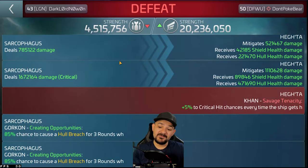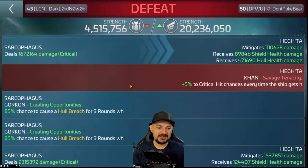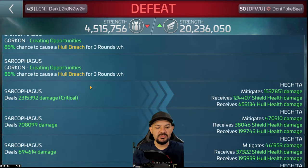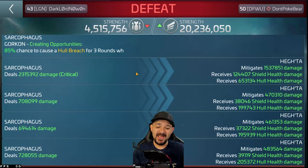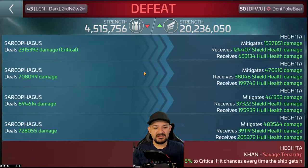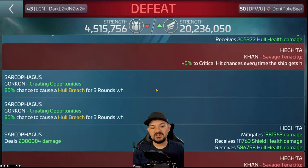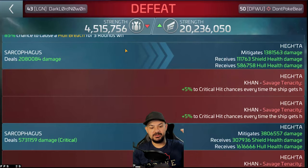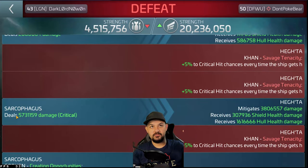The next volley from the Sarcophagus — probably kinetic — did about 1.491 million damage. He was able to mitigate 990k but 420k went right to his hull. Harrison's next round was about 785k, then another 1.6 million hit with 471k right to his hull. Then since I critted, Gorkon pulled into hull breach — hull breach pops on for three rounds, activating Killy, whose base ability at tier two is about 60% mitigation. Then a massive critical hit of 2.3 million, absorbing 1.5 million but taking 653k to hull. Then another 700k, 600k, 700k, a non-critical 2 million hit.